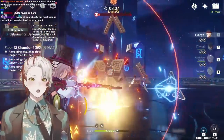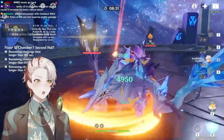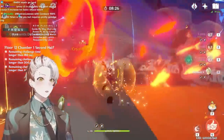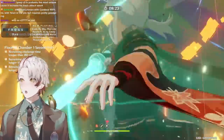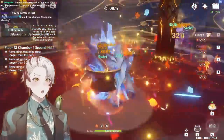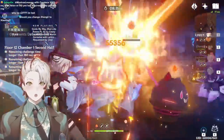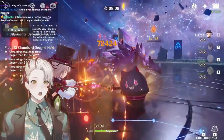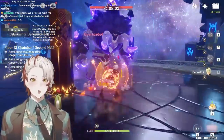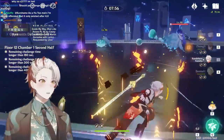I already used my Skill on accident — it's all good. Oh wow, his Pyrotechnic Strike is so strong! How do I group them, chat? Is it possible or are they just scattered?